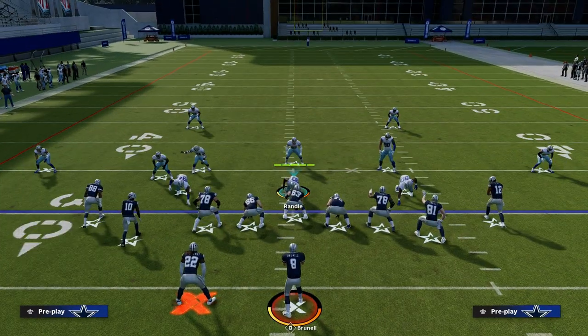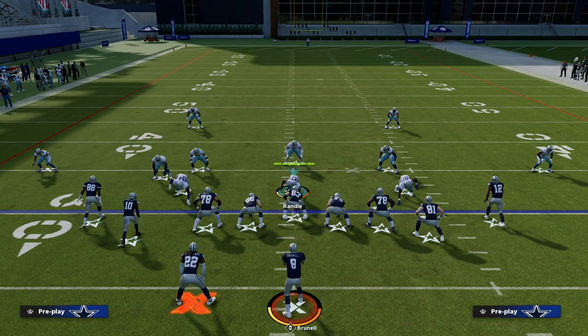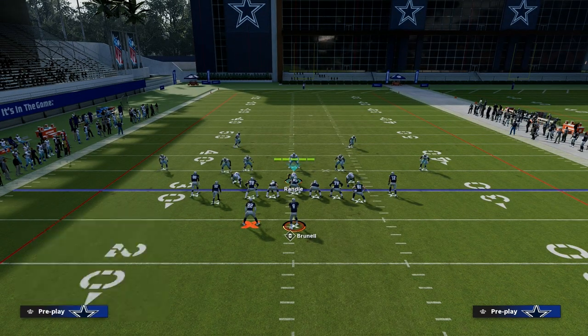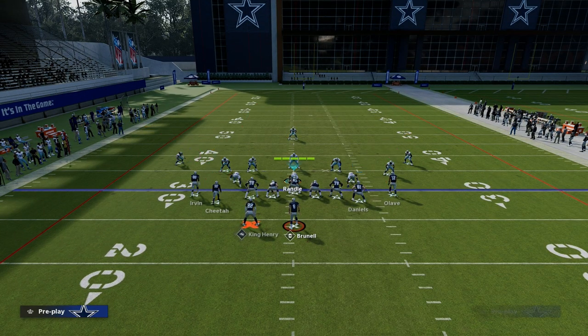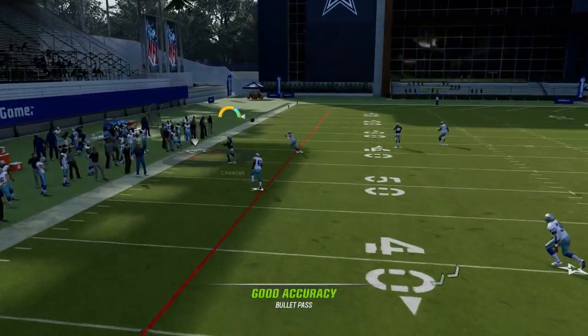If you understand how hash marks work, you can play really good defense. Short side floods, for whatever reason, are super effective. So if I go to Cover 3 and flood the left side of the field, that third is going to play the streak and there's not going to be anybody to play the corner, as you see.